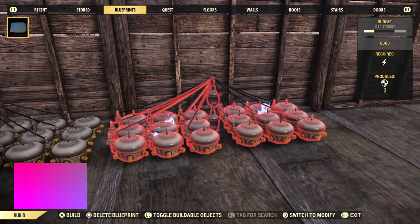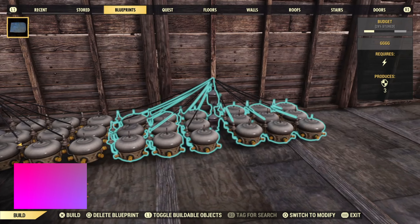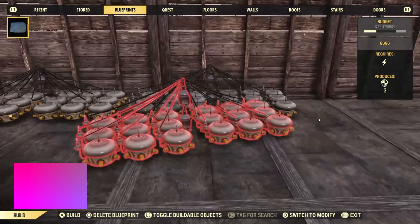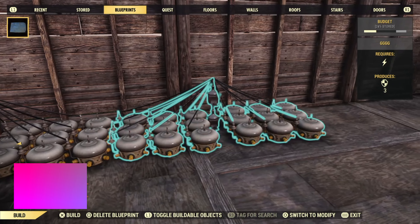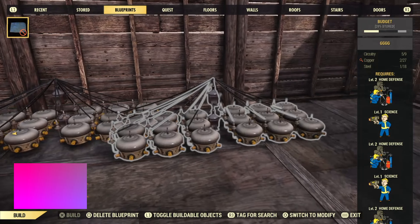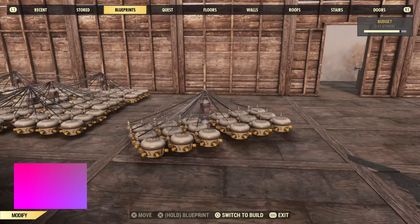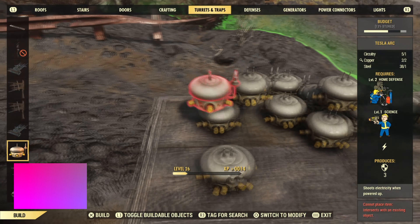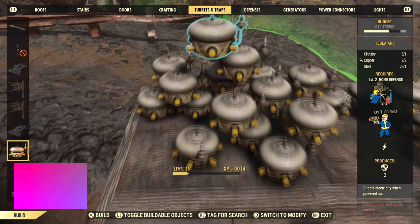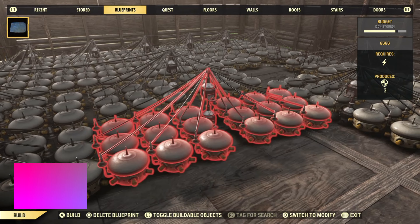Once you're done placing down these items, click the store button and we're going to store that with the foundation. Next up, you're going to want to make a blueprint of this design, which is just 18 arcs connected to two conduits. As you can see, each one is individually connected. You'll want to create that blueprint and place it down a ton of times until the material is gone. The reason we're able to plant this multiple times is because we're using the Tesla arc glitch and the contractor perk card bug.